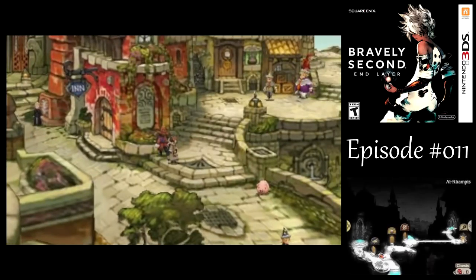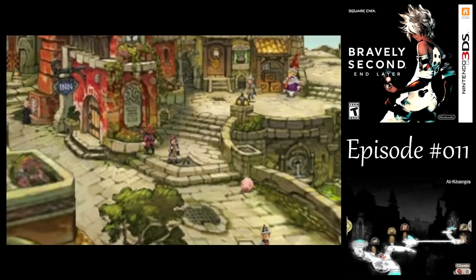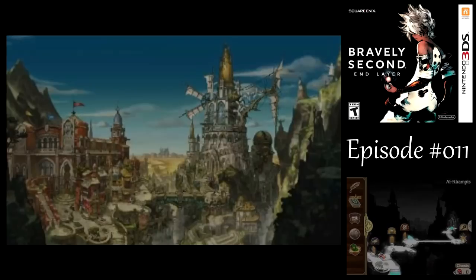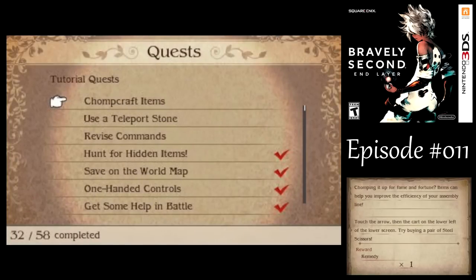Hello, this is E.G. Bailey, and welcome back to Let's Play Bravely Second End Layer. Let's go make some chomper plushies like the owl guy was telling us last time. We also got a tutorial quest involving that.